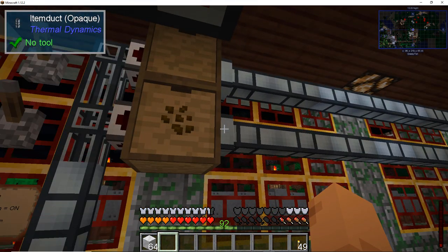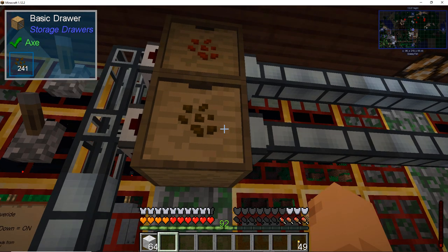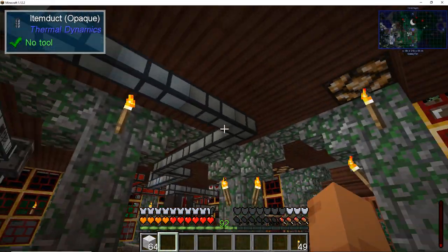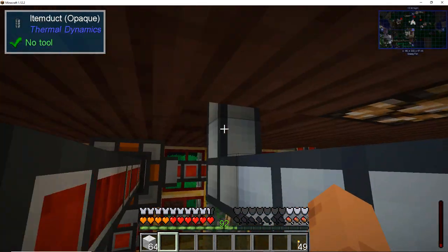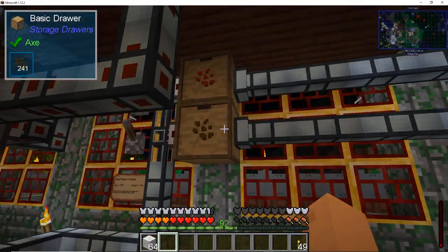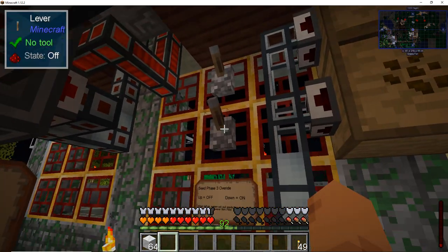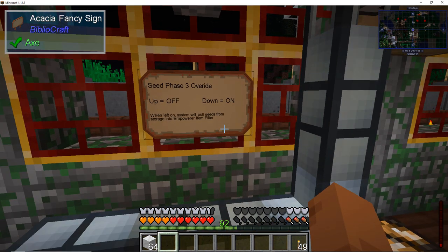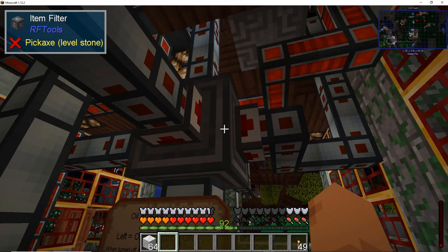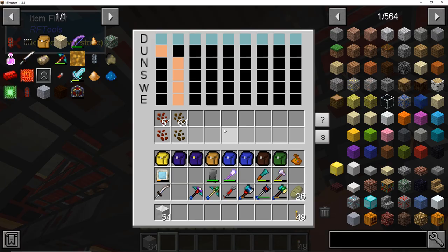The other one is just routing from that first floor down and around to here — from that very first item splitter up there. When left on, the system will pull seeds from storage into the empowerer.